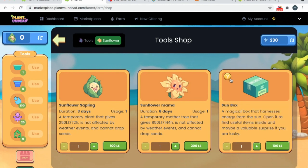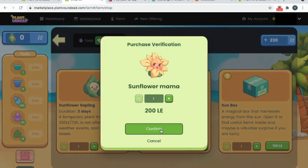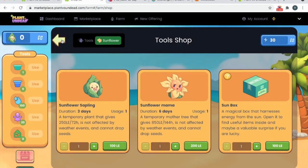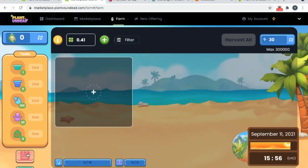Since we only have 230 LE left, let's not gamble — we're going to spend it all on one sunflower mama. Confirm. With that done, your shopping is completed and we can go back to our piece of land.